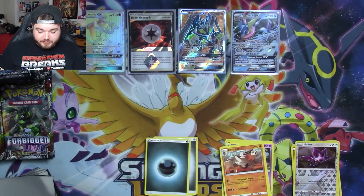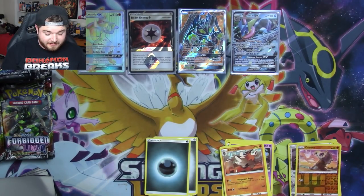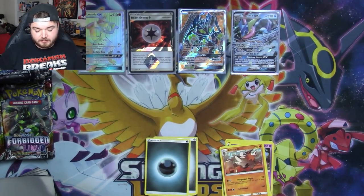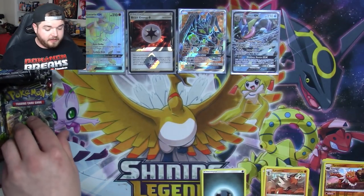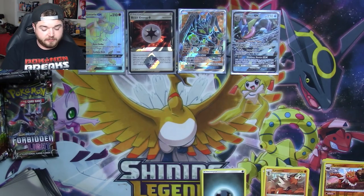These last two packs I've sort of just set off to the side once I pulled something. Let's go through that and fix that real quick. These little bulk piles are super helpful when I'm opening on the fly, but as I start getting more Ultra Rares, it becomes a pain to navigate around them.